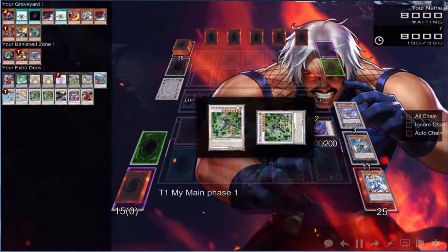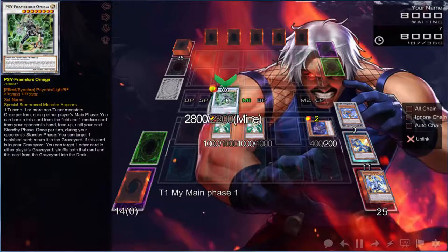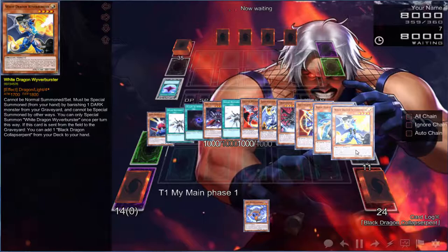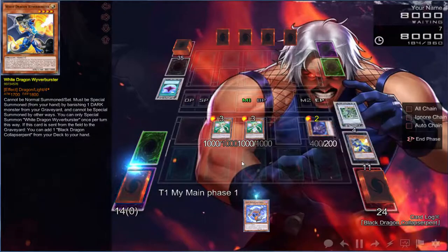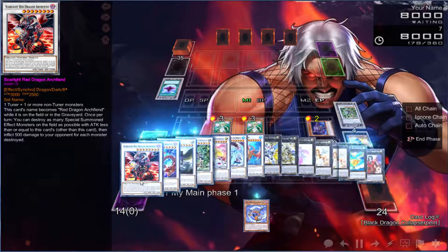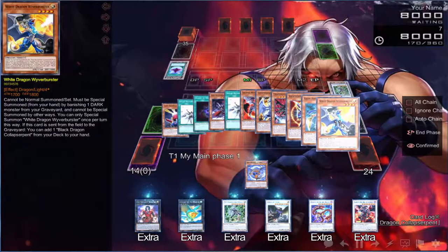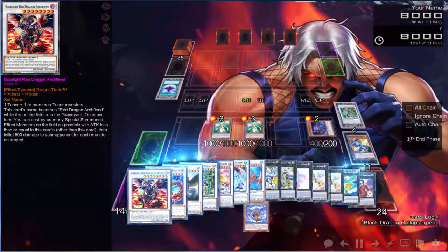We can actually win with Omega too. We can then use White Wyvern Burster — let's chain this and see what we're playing to make some good decisions. Oh, there's the D.D. Fisher. I could special summon this and go into Dante right now, or I can go a second Omega — it's completely up to me. I do have another White guy.